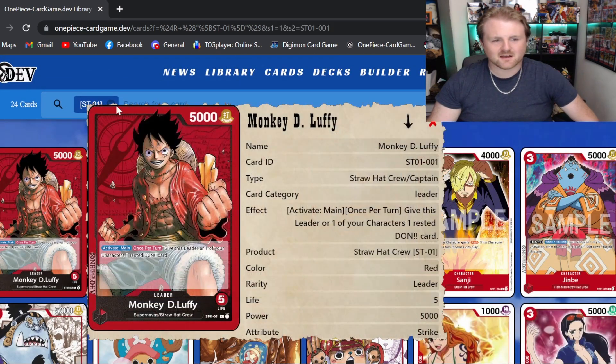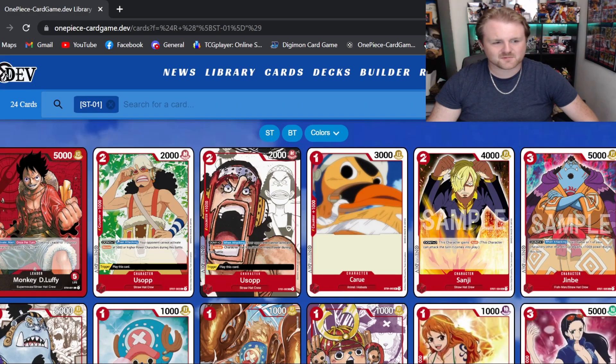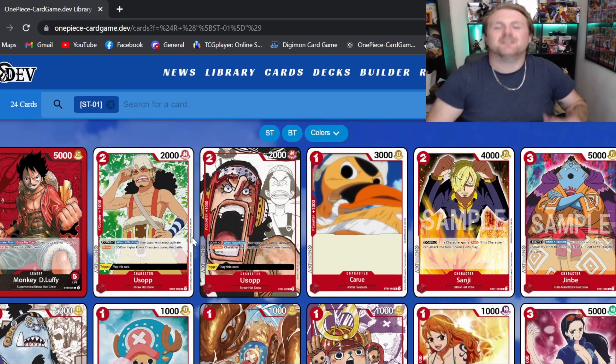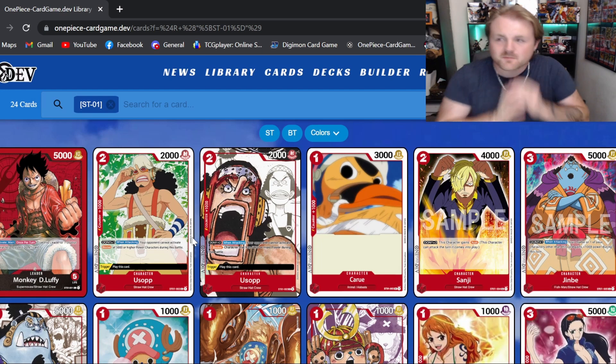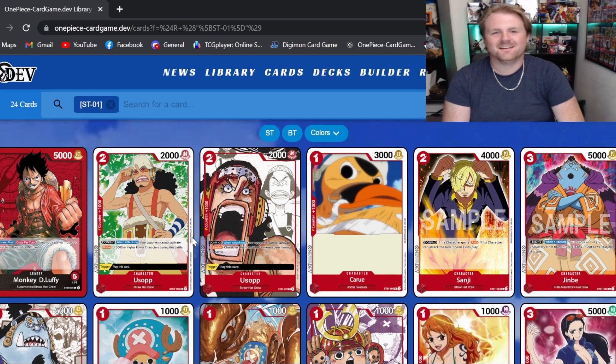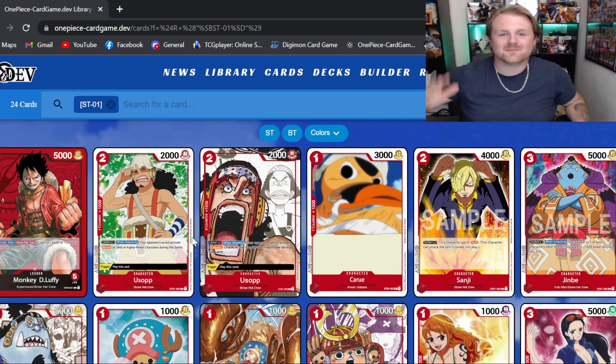And that is actually going to wrap up the first Star Deck — the Monkey D. Luffy one. Really cool, love the Straw Hats, love Luffy, red best deck — you guys already know. Once again, I'm Noah from the Digibros. If you want to see more exciting One Piece card game content and Digimon content, make sure to like this video and subscribe to the channel. We will see you guys in the future.